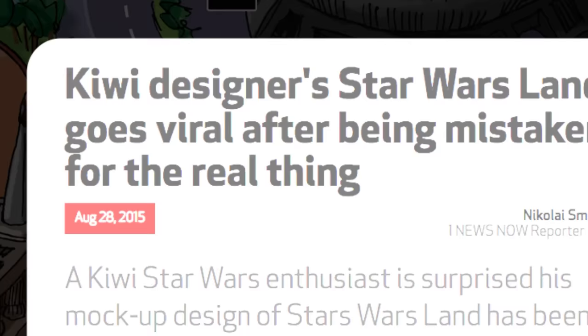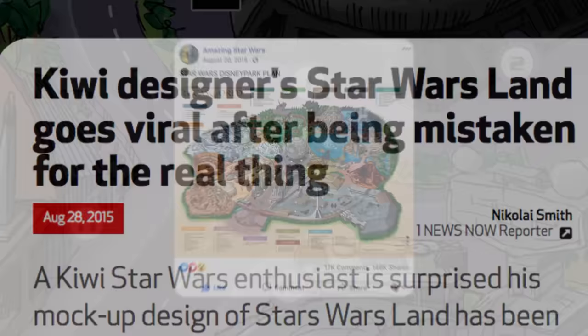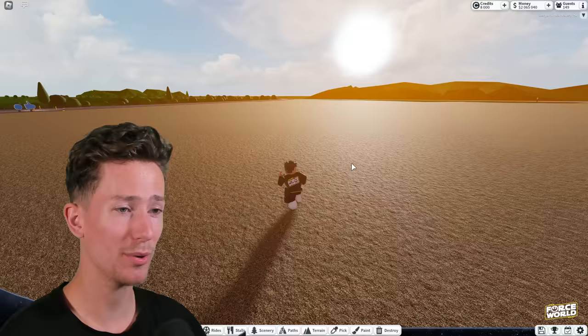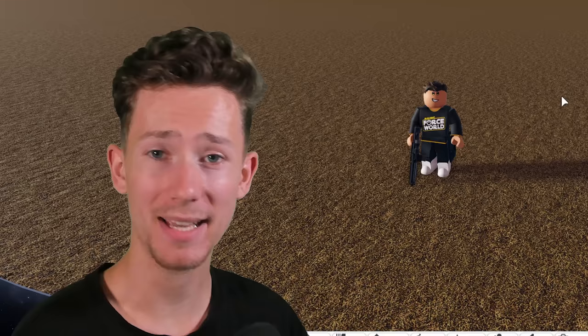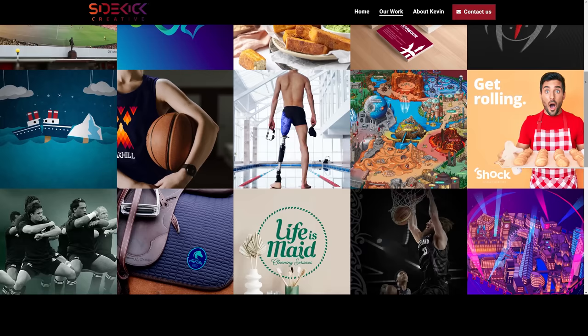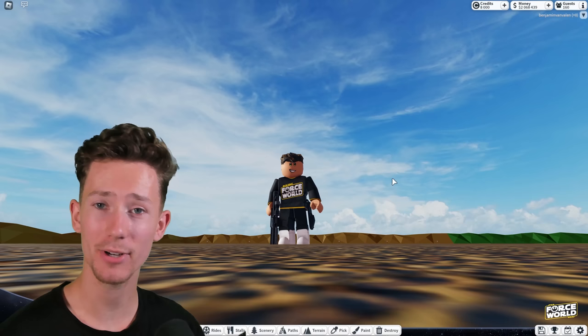A very good while ago, Kevin Lynch made these concepts. They are basically just fully Star Wars themed theme parks. When I saw these, I was like, how cool would it be to build something like this? So long story short, I reached out, asked if I could adapt it, and luckily he said yes — very nice dude. We kind of spoke about some ideas and whatnot. Basically, this is going to be my version of Force World — not a recreation, more of an adaptation. I'll take some ideas but maybe go my own way in others. I do want to give a huge shout out to Kevin — a very talented fellow digital artist and graphic designer. You can check out his socials and website down below.